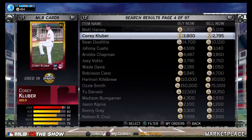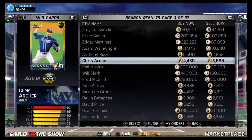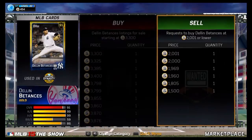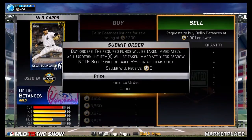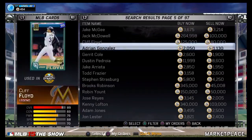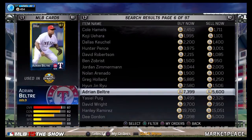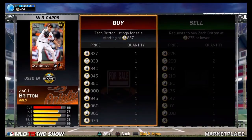Batances has only 3,300 stubs — I'll throw him up there for 3,200 or so. Let's see what Britton's going for... that one is a whole 800 stubs. Not great.